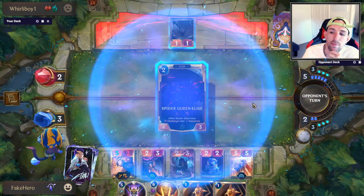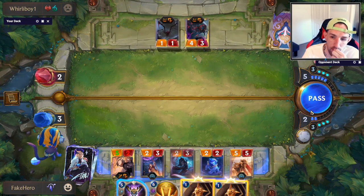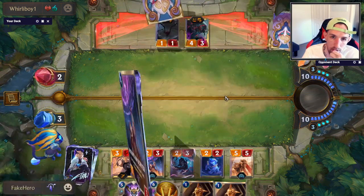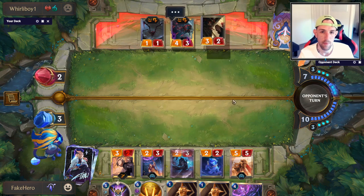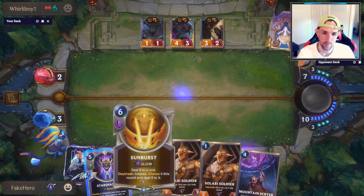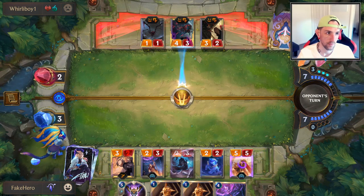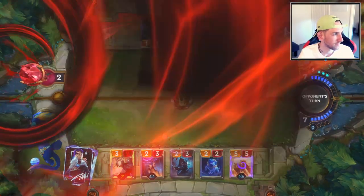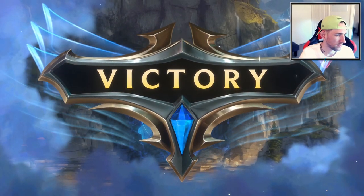Any reason we didn't use our mana? To play around Noxian Fervor. I need to keep Star Shaping mana up. I think I need to kill him this turn. One Fearsome, two Fearsome — that's fine. Maybe I could have Star Shaped right there. Top deck Harrowing — I think he can still win this game. That should be game, right? Alright, not bad. Five and one feels pretty good.